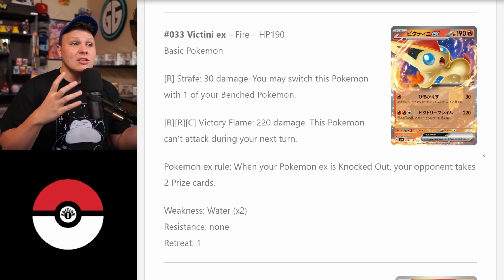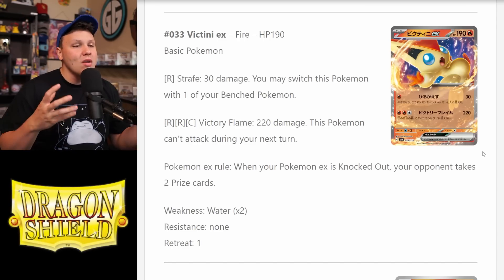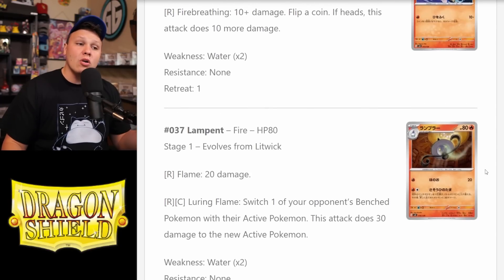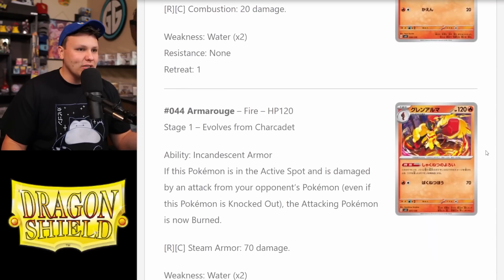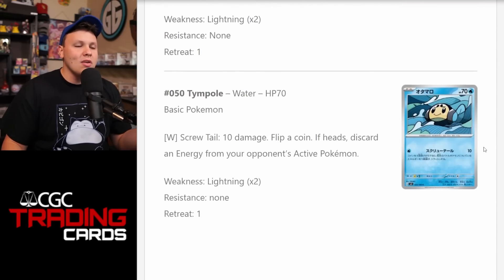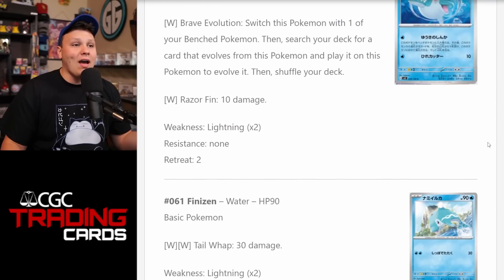Charizard itself actually can't do enough damage on turn two to knock out something like an Arceus — it only hits for 180 damage until your opponent starts drawing prize cards. So I think a one-of Victini is a very solid inclusion in the Charizard deck. I worked on a Charizard build as well that I'll be sharing here on the YouTube channel in the next couple of days, along with that Toadscruel build.